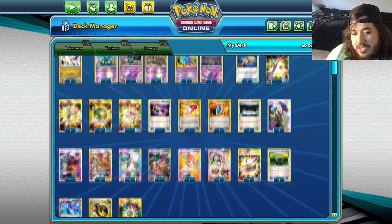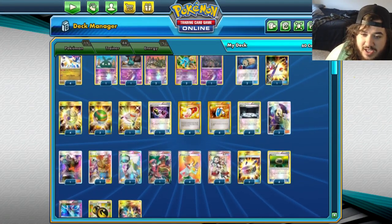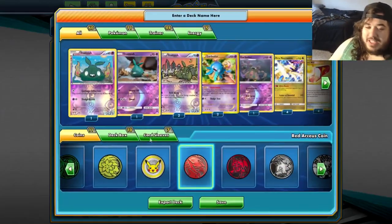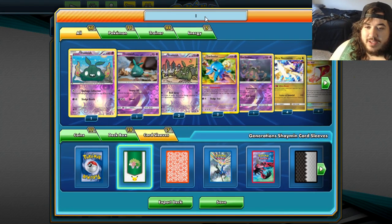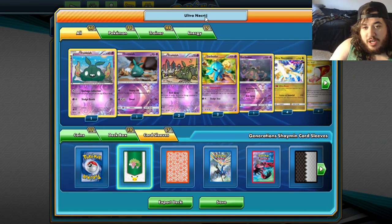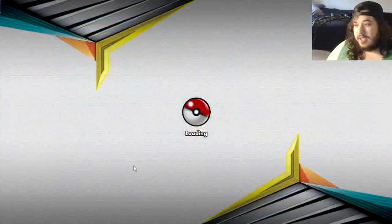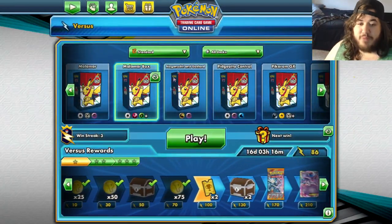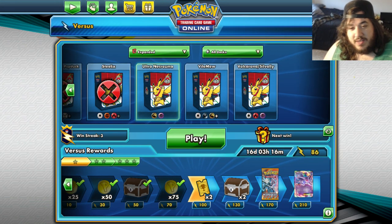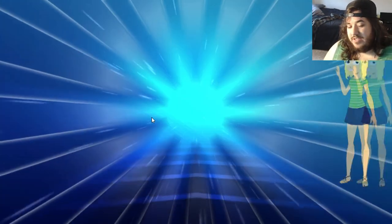We're just trying to one-shot or two-shot everything and discard their energies. Anyway, we'll just call it Ultra Necrozma — it's the most hyped expanded deck right now, everyone's saying it's the best deck. We'll see if it's really all the hype or not.